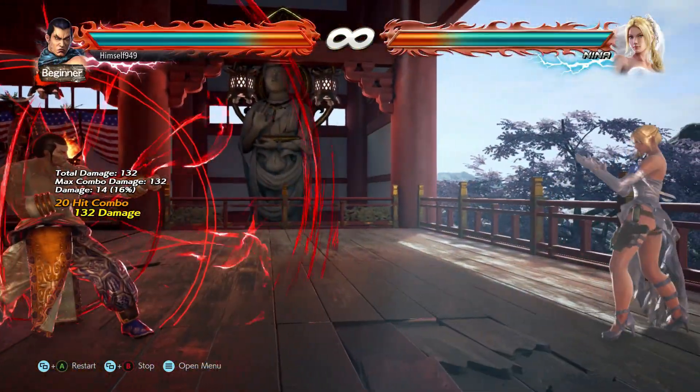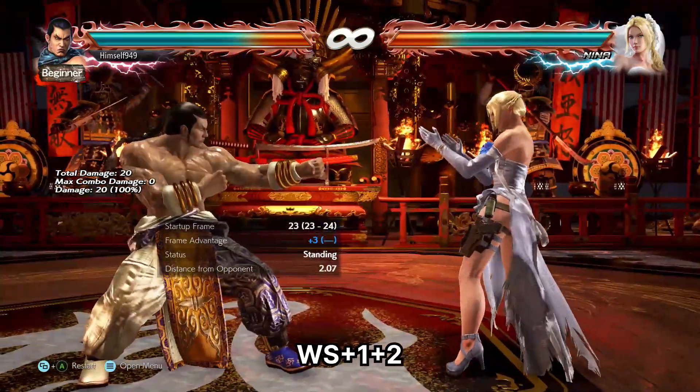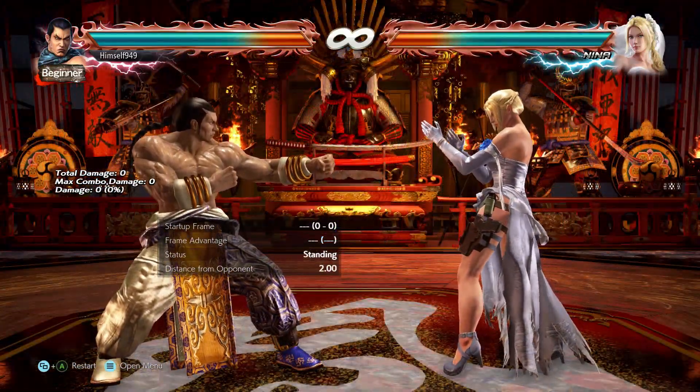Let's look at Feng's push hands. Push hands is while standing 1+2, a 23 frame mid that does 20 damage.